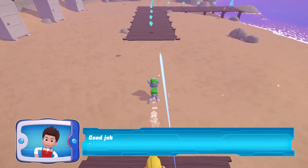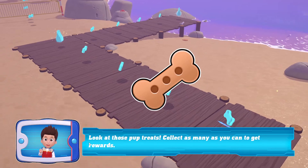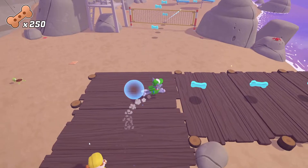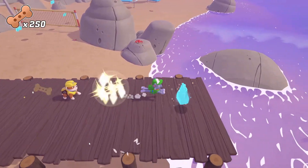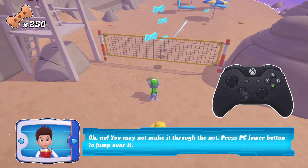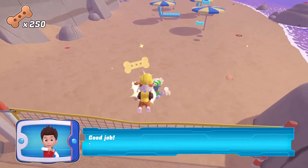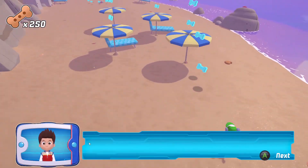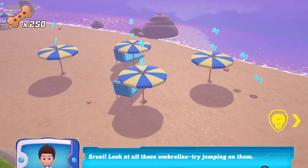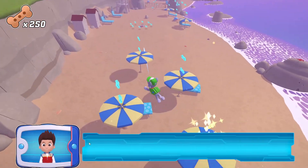Good job! Look at those pup treats! Collect as many as you can. Oh no! You may not make it through the net! Press the jump button to jump over it! Good job! Great! Look at all those umbrellas! Try jumping on them!